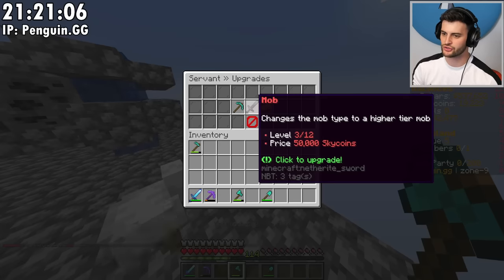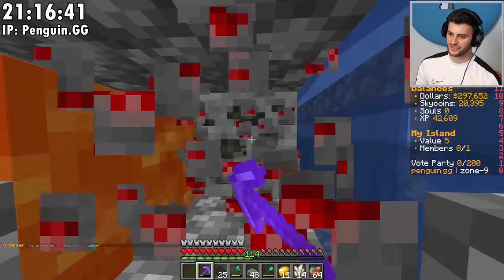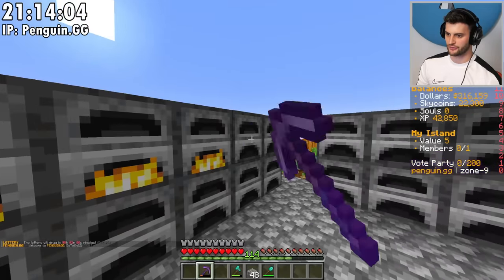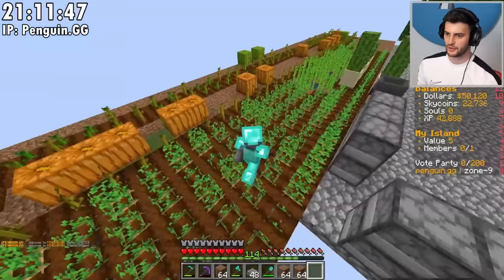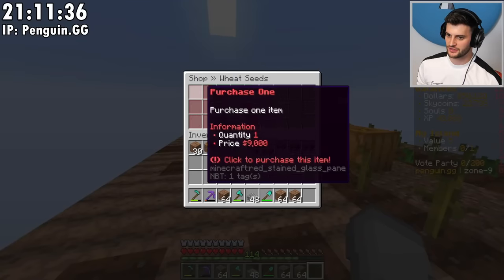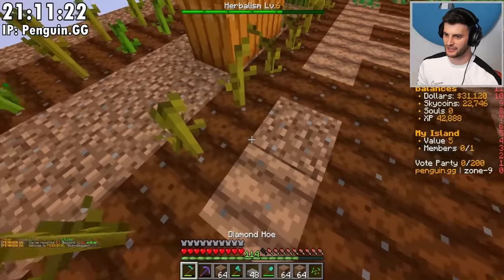We can now upgrade the mob on this — I think it becomes a spider, and then I'll be getting bones on the next one after. Now to expand this platform a little bit, and Operation Smelt Loads of Cobblestone can now begin. Although to actually do that, I need way more coal, which I can easily get from mining. I obtain just the right amount for every single furnace. Since I've got so much money, I might as well buy loads and loads of dirt and really expand these farms. I'll also have to get the carrot and wheat masteries, so I'll buy one wheat seed and one singular carrot.